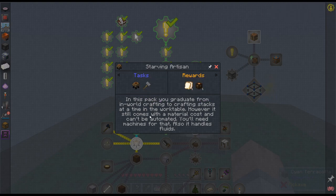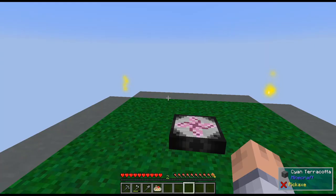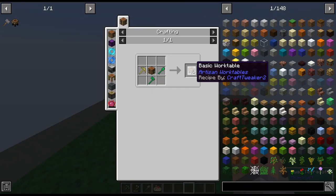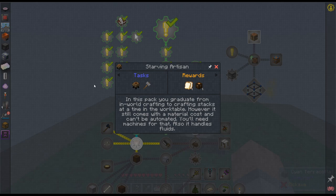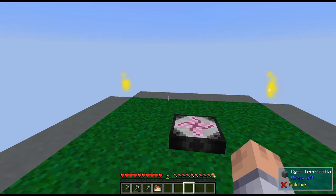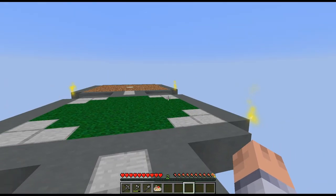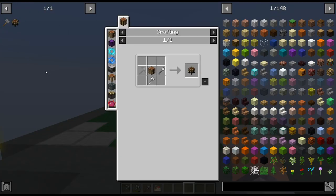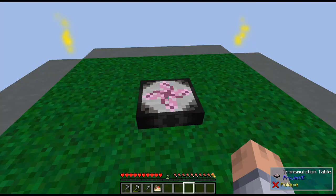Pressing 'A' adds items to the transmutation table. It seems if you have something in there it works, but if the slot is empty and you press A it doesn't show them even though it added them. For the next quest I need three sticks and two cobblestone, plus the three tools, and a crafting table.